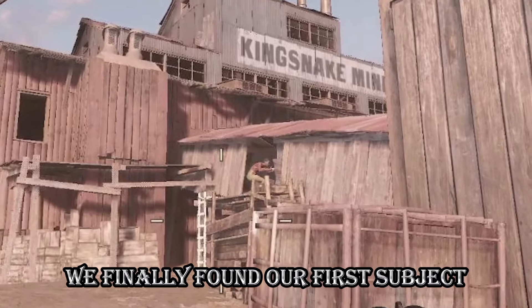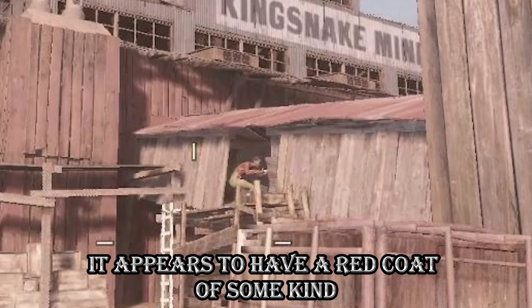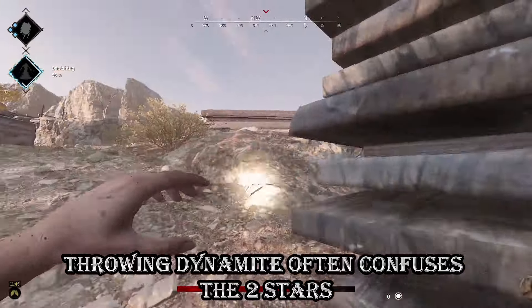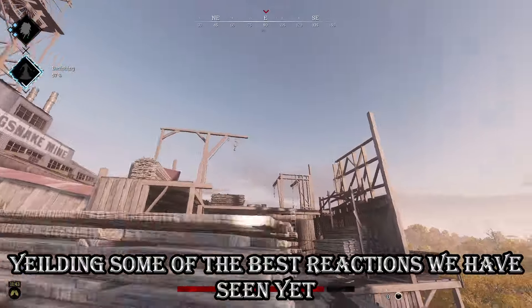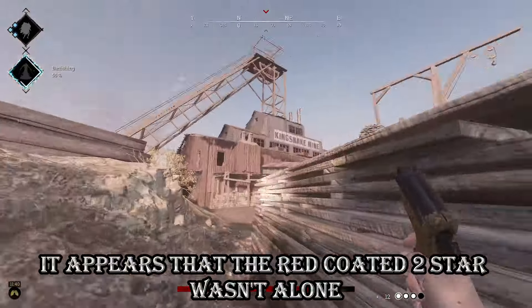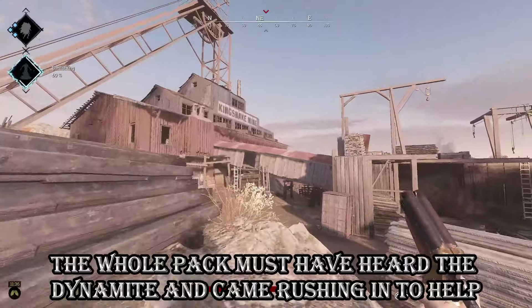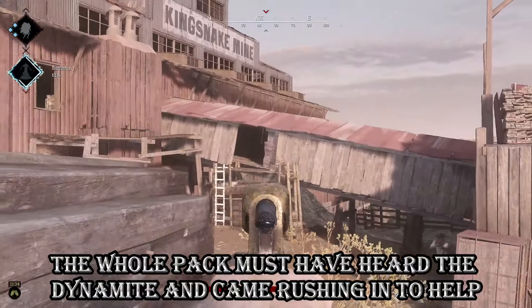We finally found our first subject. It appears to have a red coat of some kind. Throwing dynamite often confuses the two stars, yielding some of the best reactions we have seen yet. It appears the red-coated two star wasn't alone — the whole pack must have heard the dynamite and came rushing in to help.